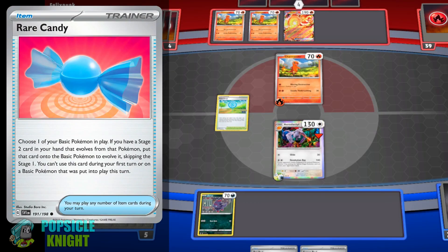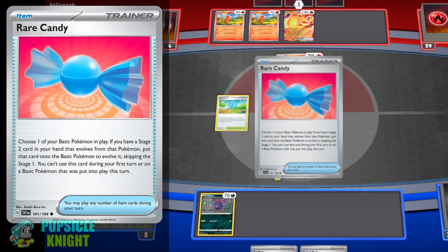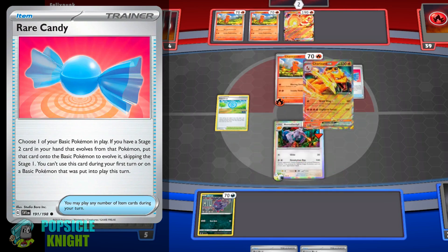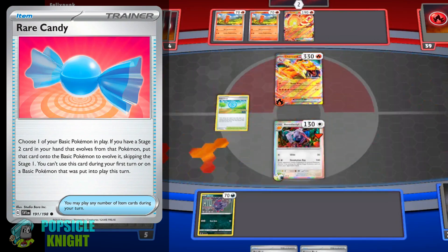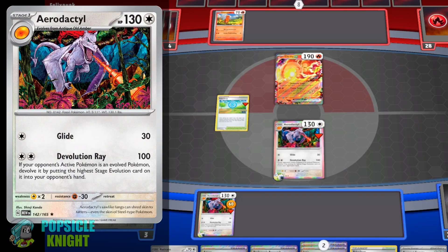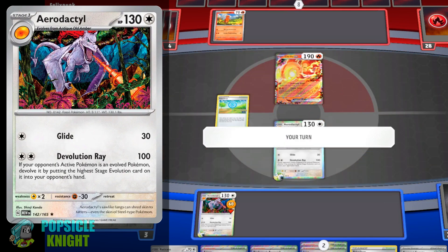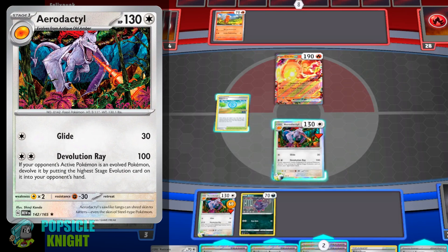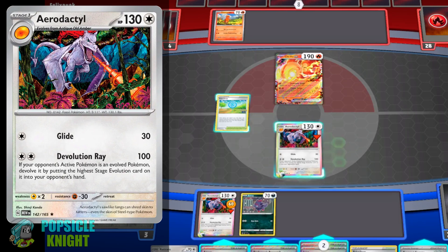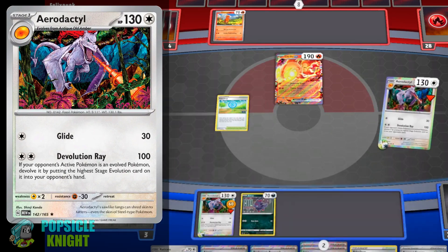The devolution attack can also be very disruptive against most Stage 2 matchups because it may eventually deplete your opponent's Rare Candy resources and prevent them from ever re-evolving their Pokemon for the rest of the game. Although when facing Pokemon V or Pokemon EX with higher HP, or Pokemon whose pre-evolution cards are above the KO range, Aerodactyl's Devolution Ray may not be enough to knock out anything.